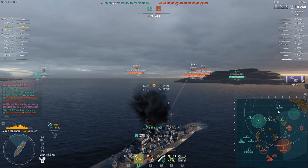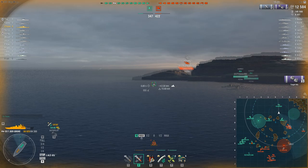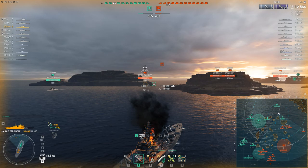What I do as the Friedrich der Grosse is turn myself away — enter a kiting position, stop, position myself as this bulky HP with good armor, and let my secondaries do some work if they decide to push around. Had the Sinop and the Georgia decided to push around, they'd be coming around to a secondary battleship that was going to be angled and raining down secondary fire on them. The Georgia actually decides he doesn't want a part of this and turns away, which is good for me.